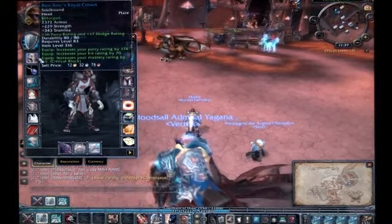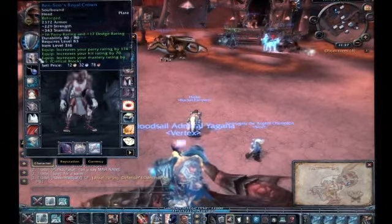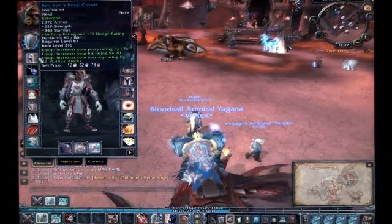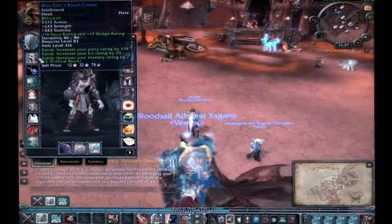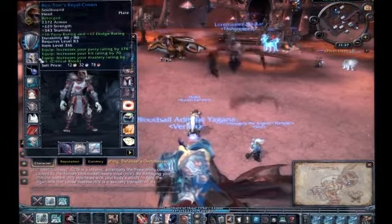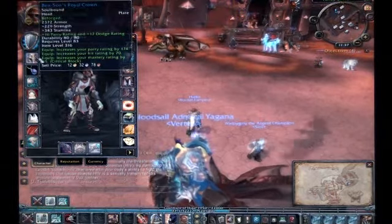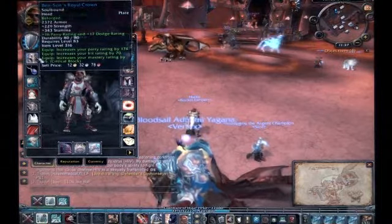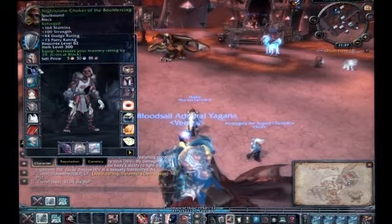There might be a better helm off of the first boss in Vortex Pinnacle. I've seen it drop on my DPS and healer characters. This isn't an alternative — it's a BOE blue, it's very rare. I've only seen it a few times. Right now on my server it goes for like 1,500 gold. I managed to snag it off the AH for like 250 gold when Cataclysm just launched.